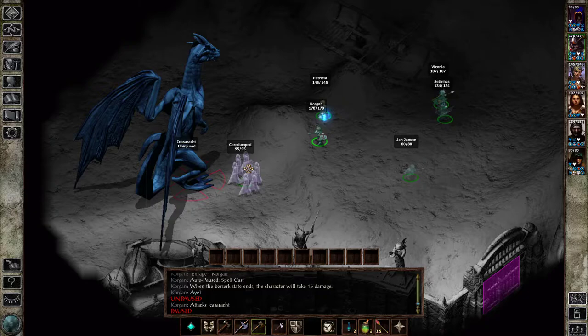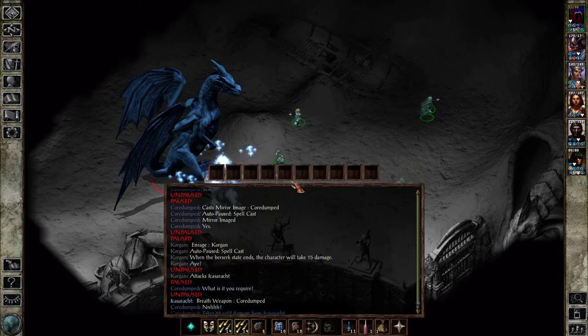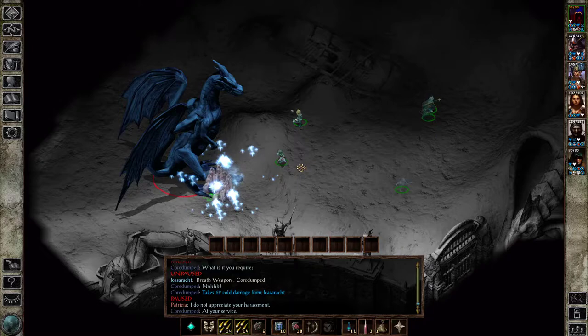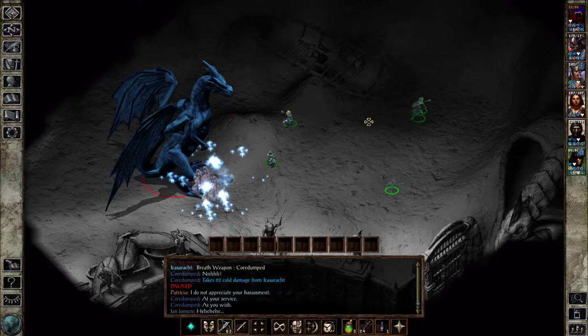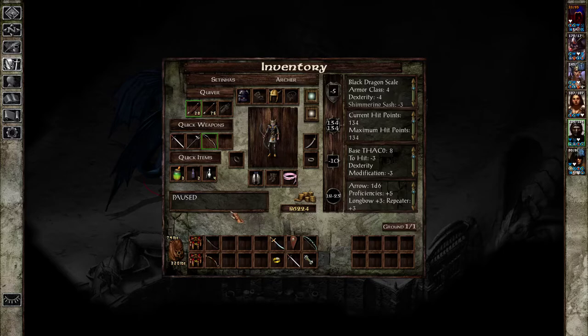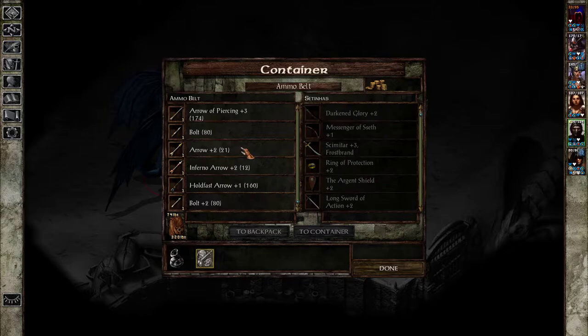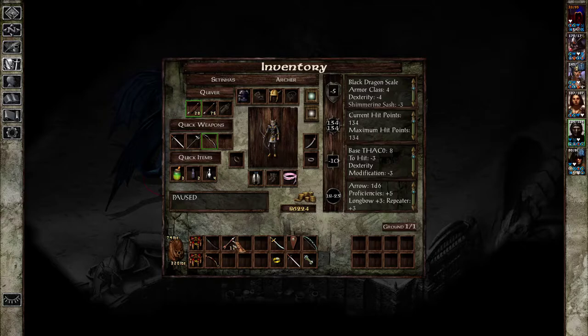Okay, he's not caring much about our presence here thus far. There we go, just what I expected — we have cold damage. Let's cast this and fall back, then cast improved haste. Let's get Viconia over here, swap your arrows to something a bit better. Inferno arrows — I didn't notice I had these arrows. Okay, inferno arrows it is.